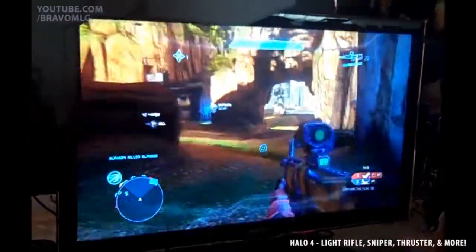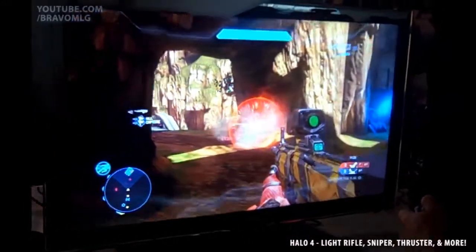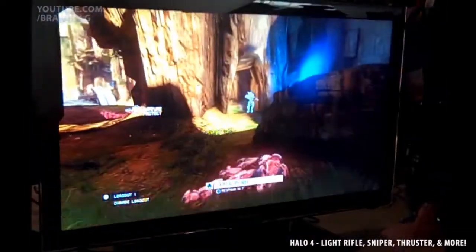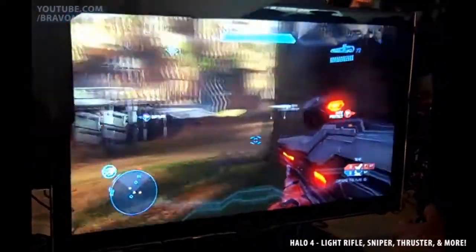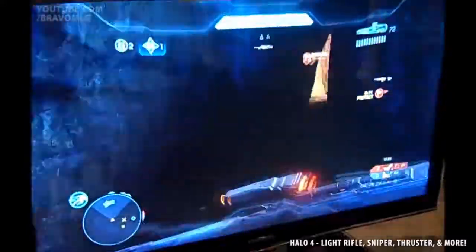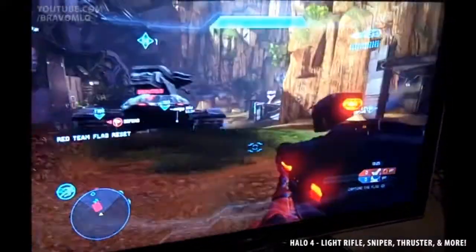One thing I want to talk about before I get into the main topic of this video is dropping the flag. Right now, in this build of the game, even in custom game settings, there's no option to allow you to drop the flag, which I think is a mistake. Not allowing players to drop the flag doesn't allow for consistency, because when you're playing Oddball, you can drop the oddball — you can literally pass it to other players. You don't have to die with it. So that feels inconsistent to me.